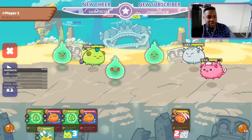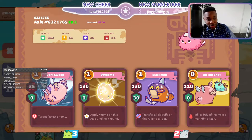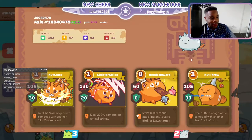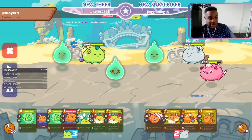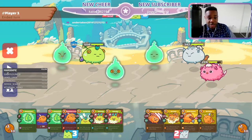Now you're in a situation that's all about one thing: the 1v2. When is this guy going to drop the egg bomb? That's all you're playing for - when is he going to drop the egg bomb 1v1? Because this guy has nut throw, you're probably going to lose. That's 320 damage when two of them are played together. You have enough energy to win, but you need the card draws.